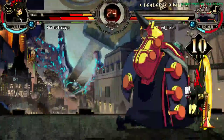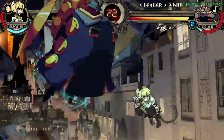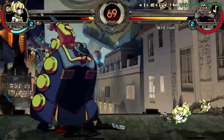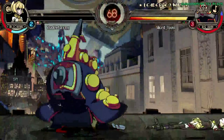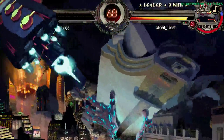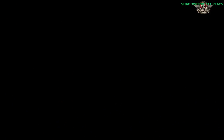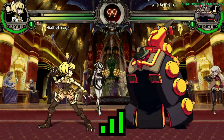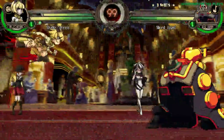Most of the time I just use A-trains because the light version is actually pretty safe on push block. Well, that wasn't really a guard cancel but it's still a good show of that. Of course there are other reversal options. What I kind of want to get into is reversal options including PBGC, but also just push block into other moves, or just what you can do after blocking when generally pressured.